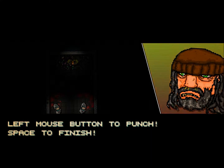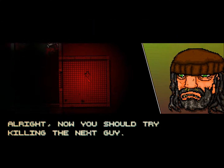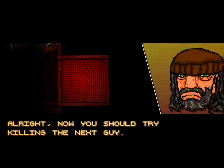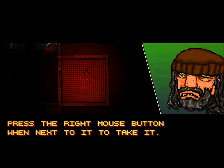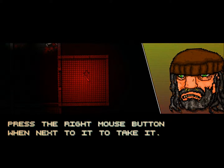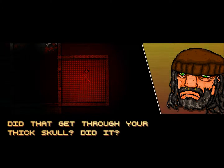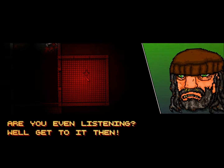Left mouse button to punch, space to finish. Don't mess this up. This is me — I'm in the tutorial. Now you should try killing the next guy, but use the bat in the red room. Press the right mouse button when next to it to take it. When you press the left mouse button, you swing it. Right mouse to pick it up, left mouse to swing it.